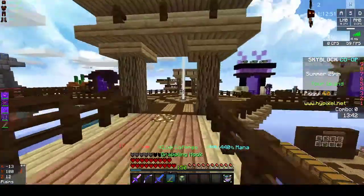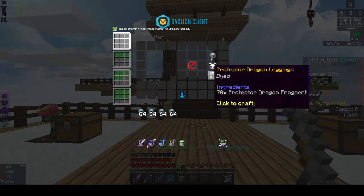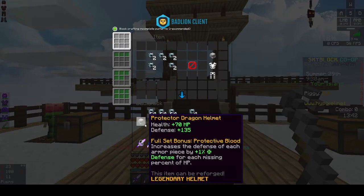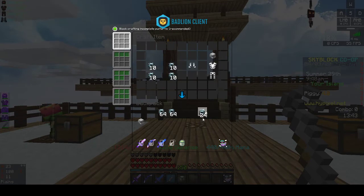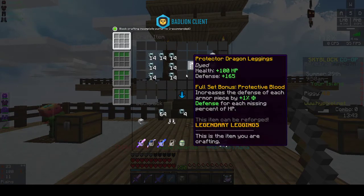So let's get into the crafting. First, as you can see, I have this instant reset but for you, you just got to do this and you get the Protector Dragon Helmet. I'm going to save these fragments, and if you go like this, you just get those boots, and if you go like this, you get the leggings.